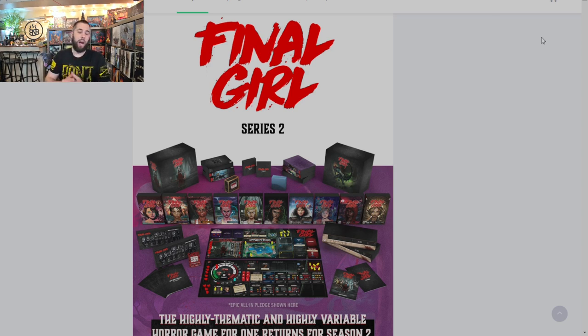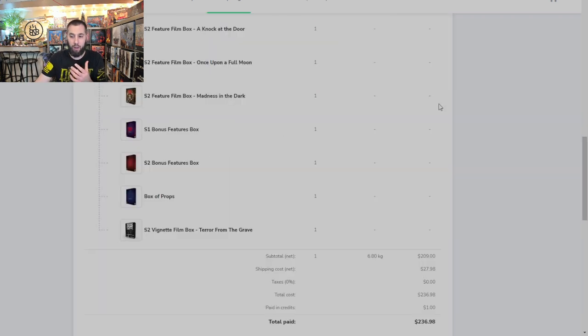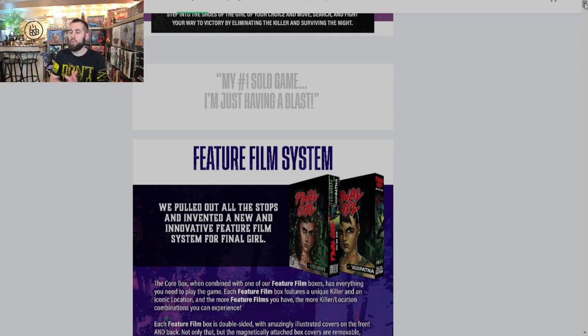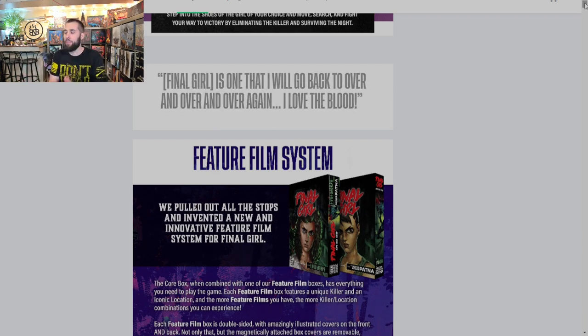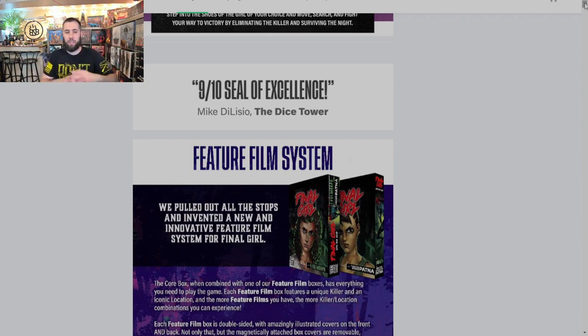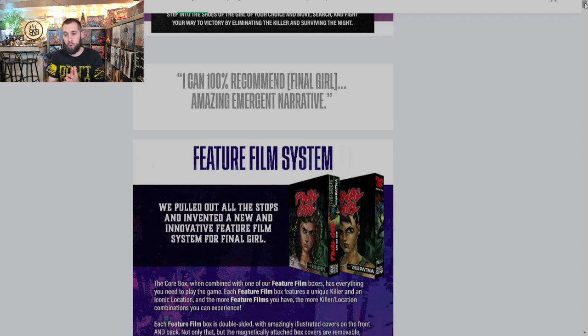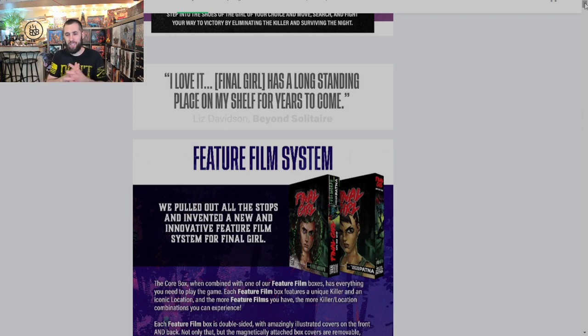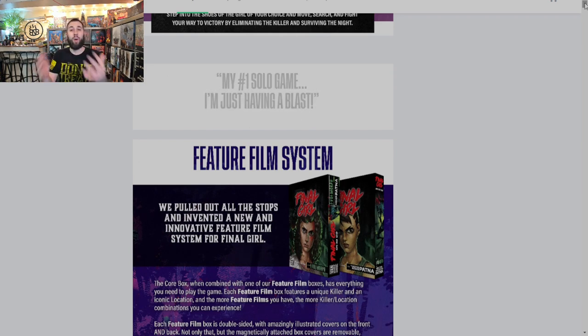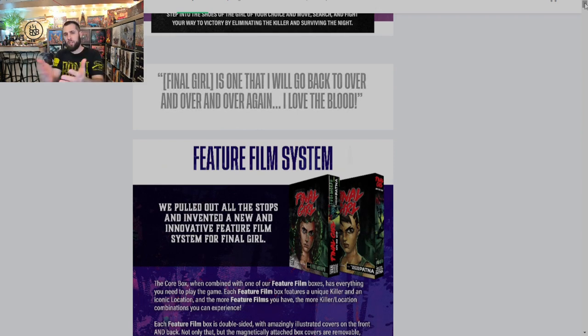Continuing on GameFound — Final Girl Series 2. I've heard a lot of great things; I didn't play Series 1 but I've heard fantastic things and I'm really curious. I went in for the gameplay all-in at $236-237 — all the gameplay content. I was debating Series 1 versus Series 2, but I just had that feeling I'm going to like it, so I went all in on gameplay. I'm not concerned about minis or extra components — meeples are perfectly fine. I plan to do playthroughs on the channel when it arrives.